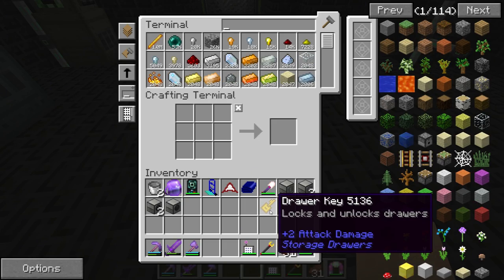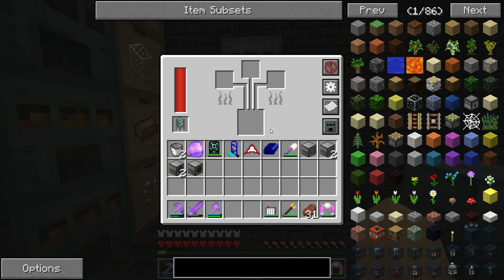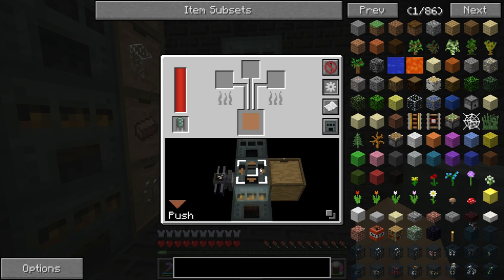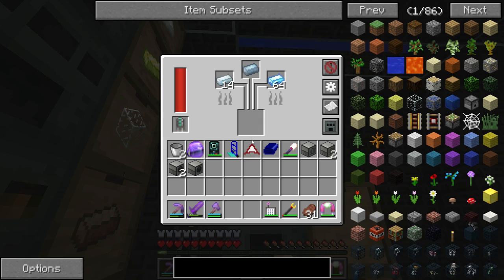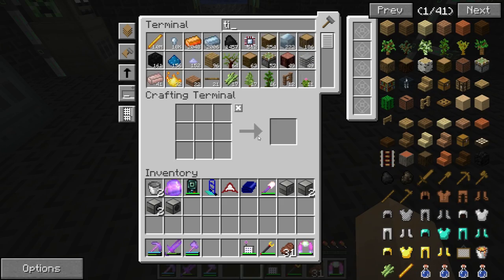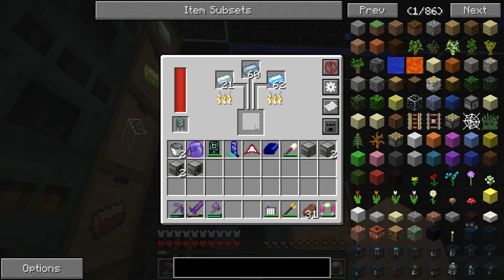Excellent. That is going to get us the enderium base. Now we're going to output that to the bottom and this guy's going to accept from the top as well as the side here. So this should automatically get the enderium base once we get enough tin in there. Let's just speed this up a little bit — get that at least producing and we can get the enderium base.